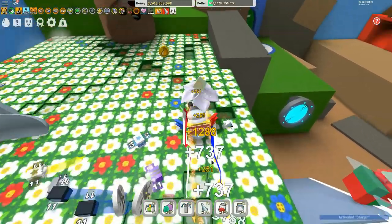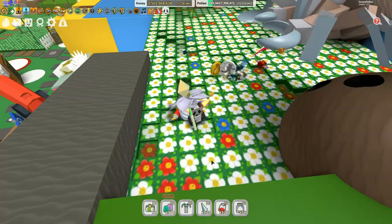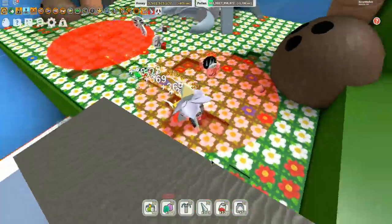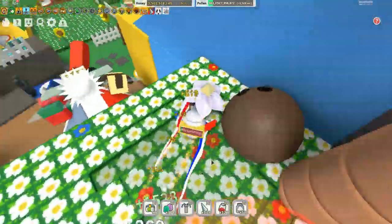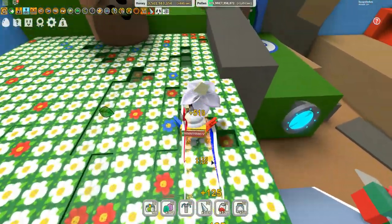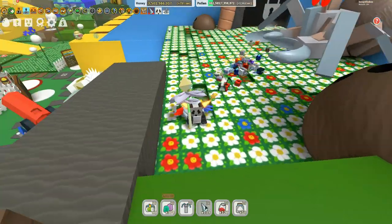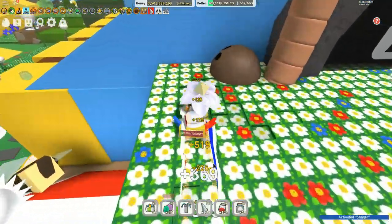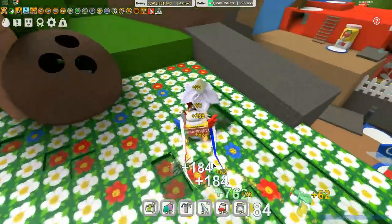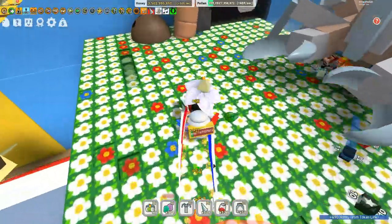To defeat the coconut crab, as you can see we're about a quarter of the way through — you really just need to move backwards and forwards. It's a pretty simple system. You just don't want to hit the coconut crab either. Basically it's the same thing: side to side and then just avoid the coconuts. I'm also using stingers because that's just going to give my bees a little bit more power to kill the coconut crab, so definitely use stingers if you've got them.